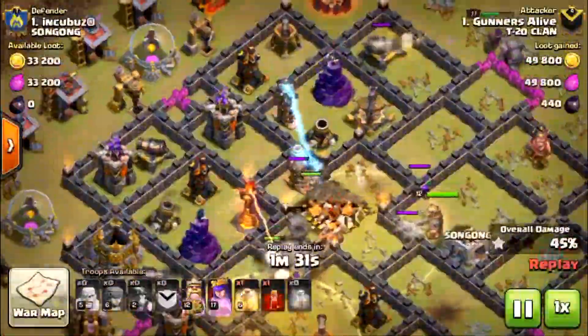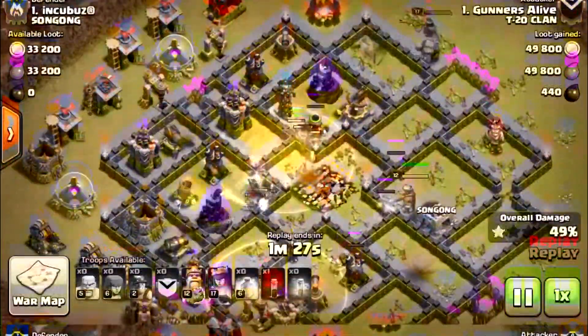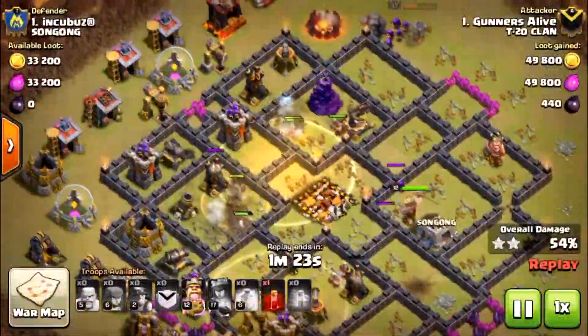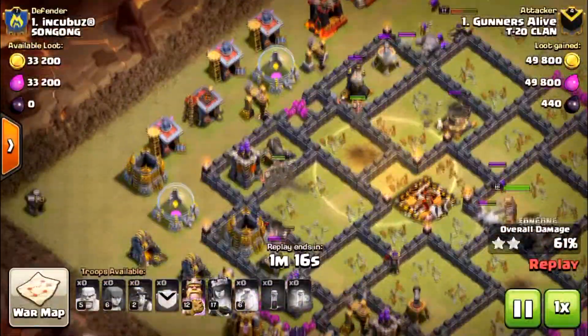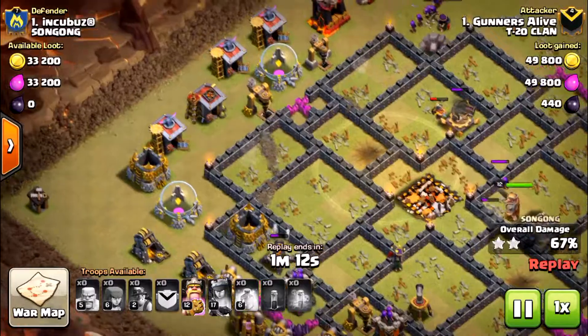The golem you see pushing along the top of the map along with my queen — I actually had the golem in my clan castle. Right now the golem is feeding shots for my queen so she can push around the outside of the map, cleaning up any buildings in her way. My king is sort of stuck in the middle of the map, but the miners are pushing underneath the walls taking out all the defenses and buildings in their way.